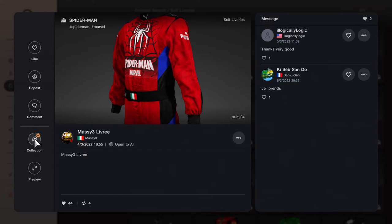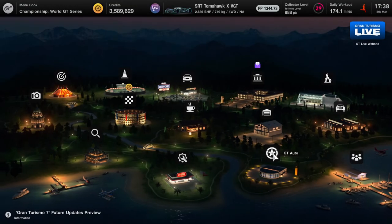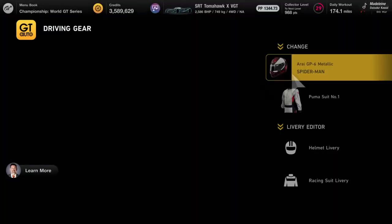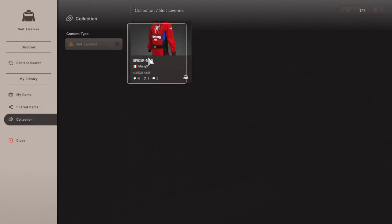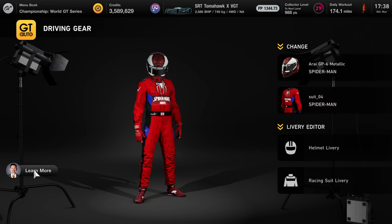Add it to your collection, head over to GT Auto, to your Driving Gear collection — and there you go, that's pretty much it.